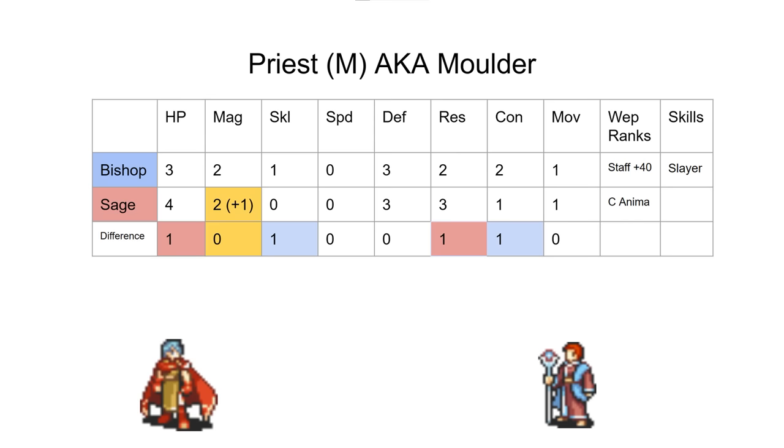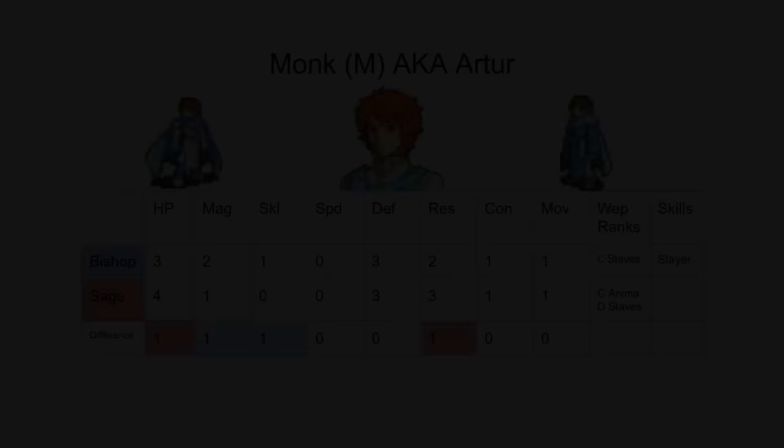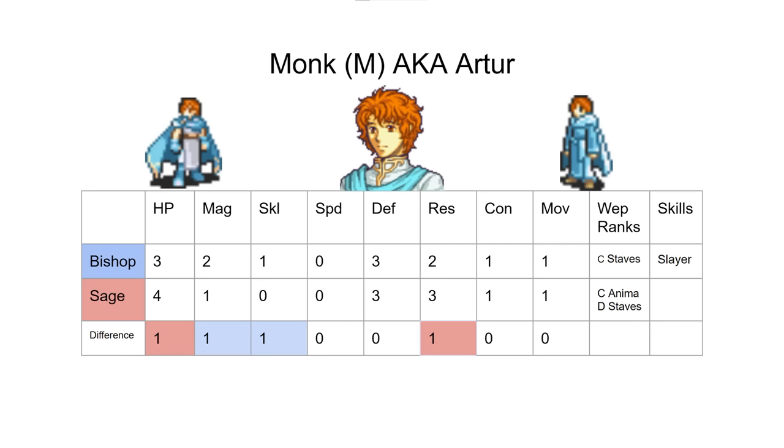Next we have Monk, which is Artur, and Slayer is the unit where Slayer actually kind of does matter. It's also hilarious that we've just gone from Bishop's and Sage's options for Moulder and now we're back to Bishop's and Sage's options — but this one's a little different.